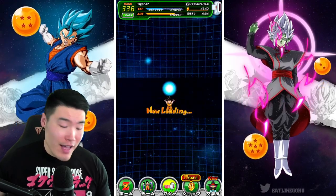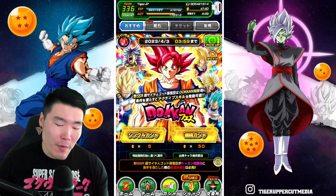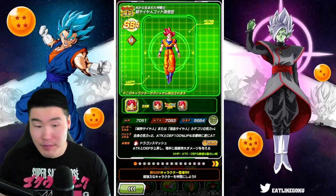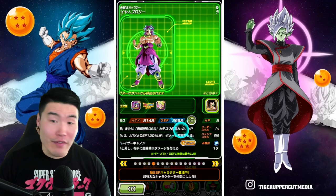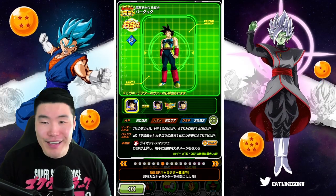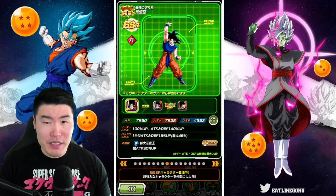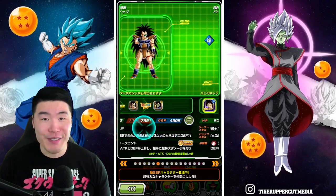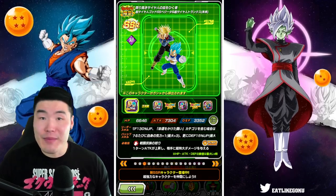As I've said before, I love summoning on this account because I'm missing so many units, right? So almost every new banner is going to be good value for us. Obviously I need the Godku, I need this Vegeta. Don't have him, don't have him, definitely don't have him. I don't have this Bardock either. Do I have this Goku? I might have the Namek Goku, but if I do, it's only like one copy.